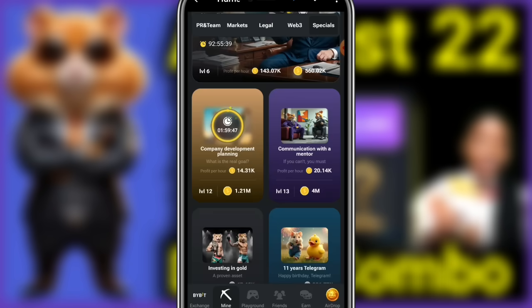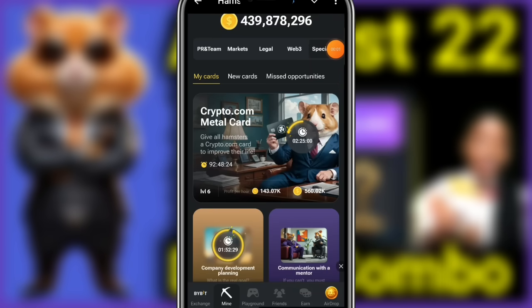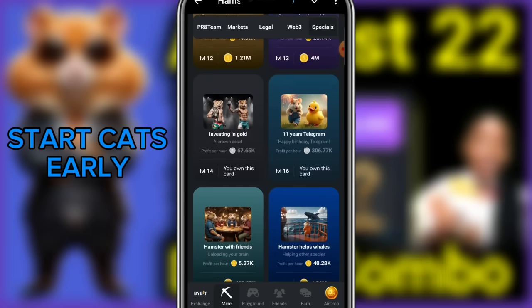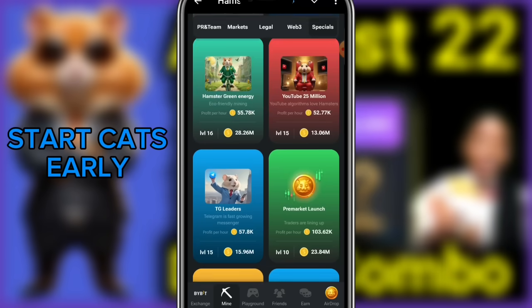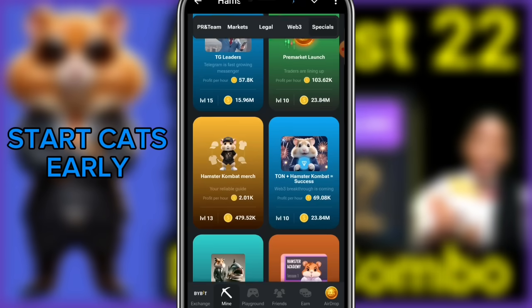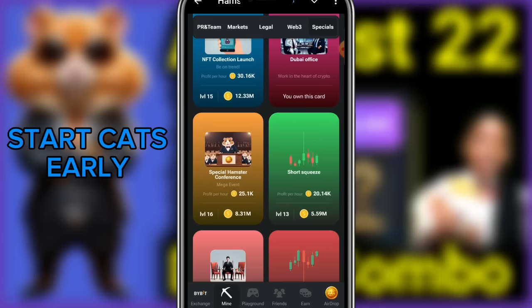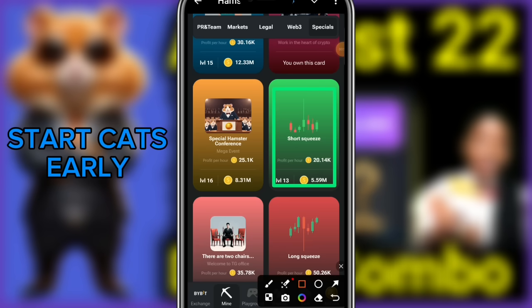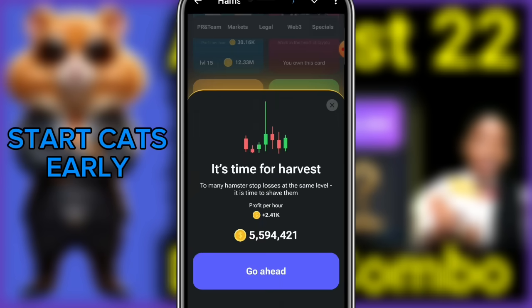The next card for today we get it from here — still on the Specials tab, under new cards or my cards. The next card for today is called Short Squeeze. Observe it carefully so you don't get the wrong one; they look alike. Short Squeeze — go ahead, this is huge!